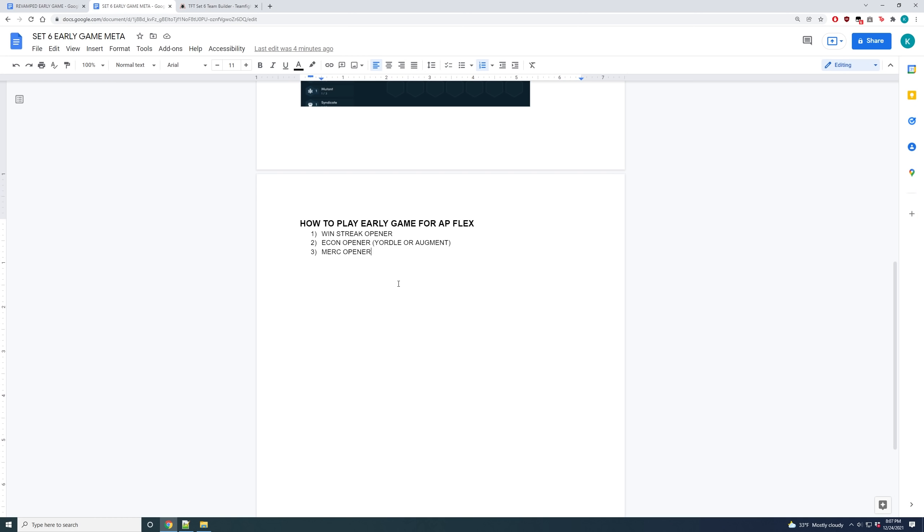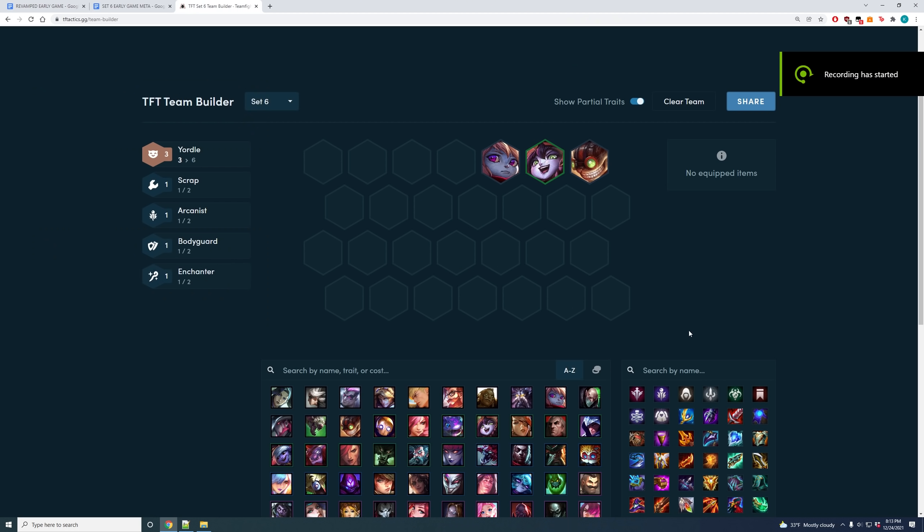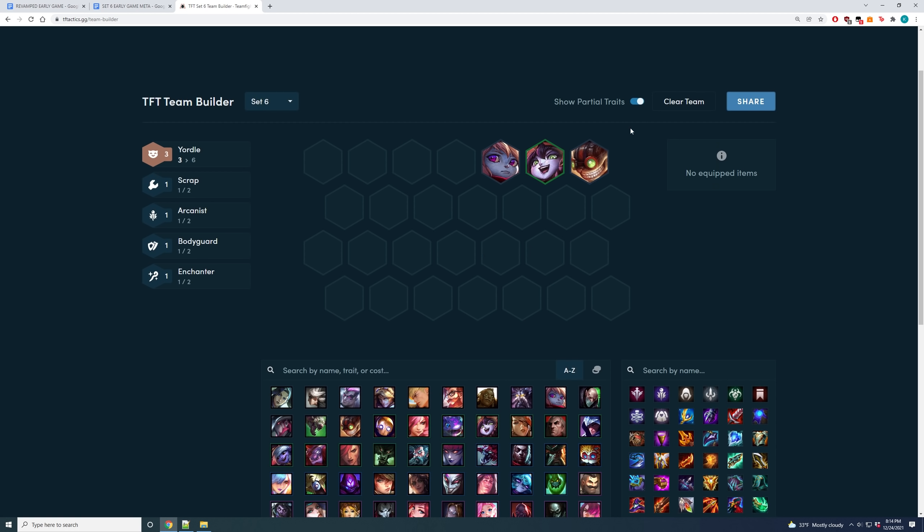Now I'll talk about the econ openers and mercenary openers to pivot into an AP flex board. One econ opener is getting three Yordles early — most commonly Poppy, Lulu, and Ziggs. If you have those by 2-1 with components for tank and AP items, you can look toward playing the AP flex board. Econ management is extremely important here — the units don't matter as much. When playing the three Yordle opener, you almost always want to prioritize hitting the 10-gold interest threshold rather than two-starring your Yordles. For example, don't make Lulu 2-star too early because it costs too much money due to compound interest.